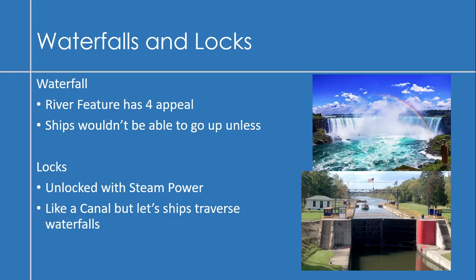Building on that, I'd like to introduce waterfalls and locks. A waterfall would be a river feature that provides some appeal, and ships wouldn't be able to pass it unless there are locks. Locks help ships go up and down through rivers — unlocked with steam power — and they function like a canal, letting ships traverse around waterfalls.